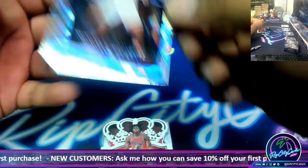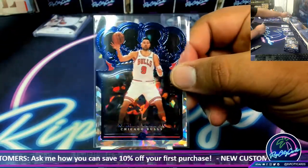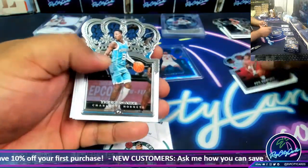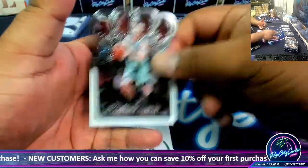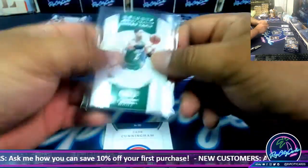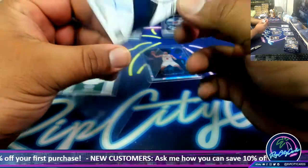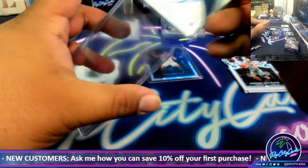Alright, box 4 — we have Nikola Vucevic to 99. We got Ayo Bulls, Rozier Hornets, Grant Pistons, Kispert Wizards, Hayward Hornets. And it's Ennis Freedom with the relic for the Celtics. Cade Cunningham — RPA Pistons to 199. That's a good hit right there. Very nice.